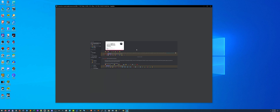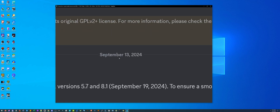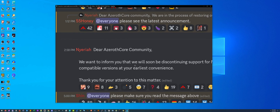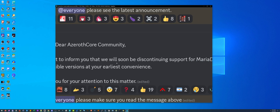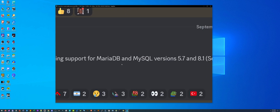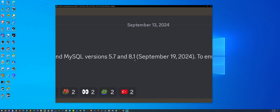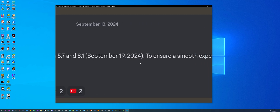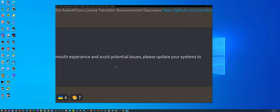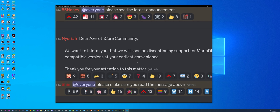There's been an important news update. Here's a screenshot of it. September 13th, 2024, the Azeroth Core team announced they will soon be discontinuing support for MariaDB and MySQL versions 5.7 and 8.1 as of September 19th, 2024 — which has already passed. Update your systems to compatible versions at your earliest convenience.